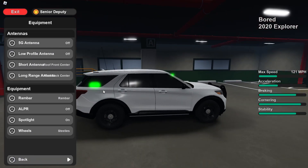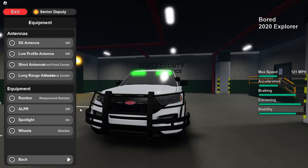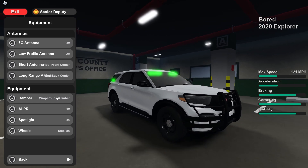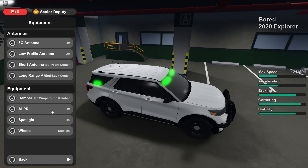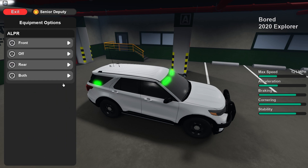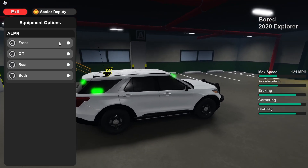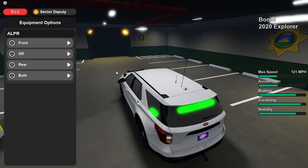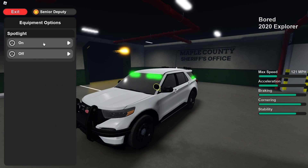We also have a ramp bar that comes in three different types: the regular ramp bar, a wraparound ramp bar that wraps all the way around the front of the vehicle — looks pretty nice — and a half-wraparound ramp bar. Then we have the ALPR system, which is pretty cool. You can do the front ALPR to catch vehicles in front of you, the rear to catch vehicles behind you, or both.